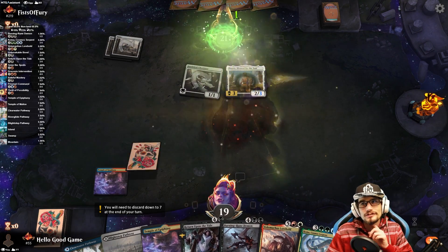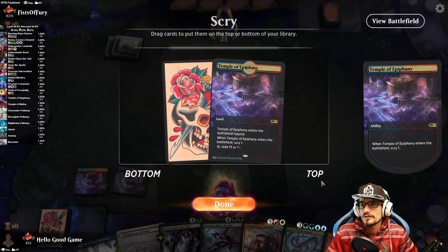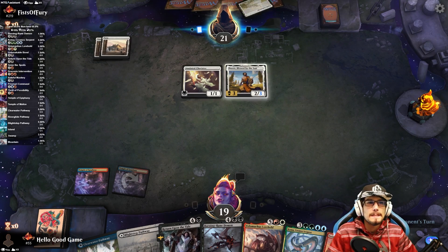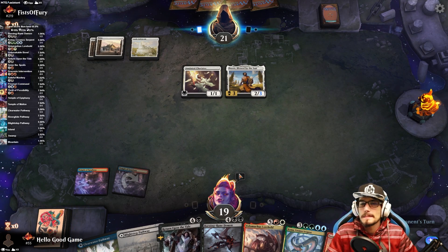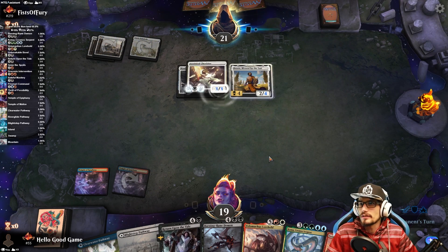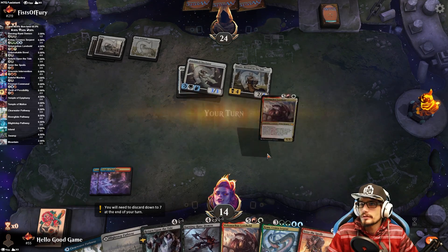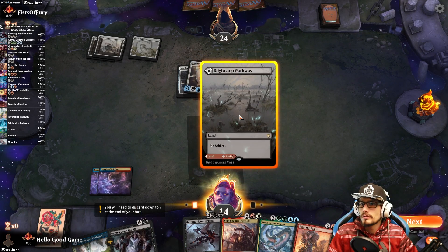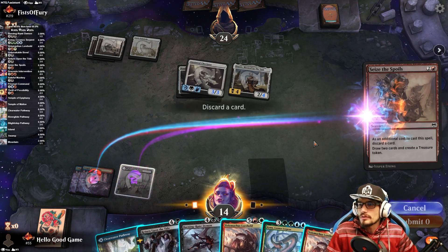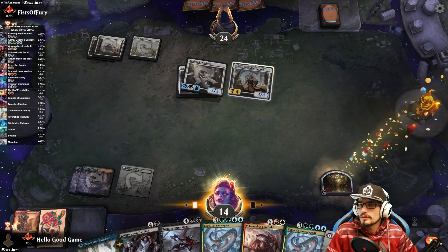We're also looking for Draconic Intervention, so we need to discard and draw. Opponent has Maul of the Skyclaves with life gain — getting hit for five; they're up to 24. Sorcery speed draw and discard — Lorehold goes to the graveyard first.